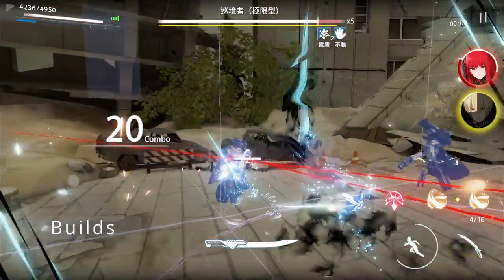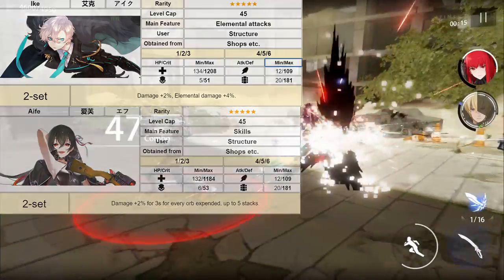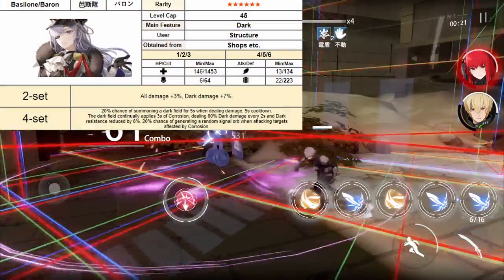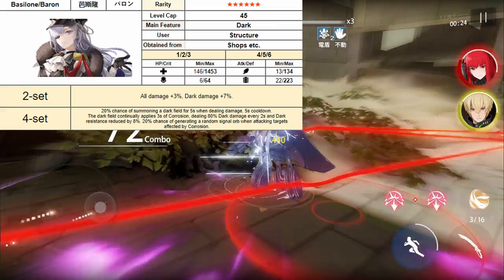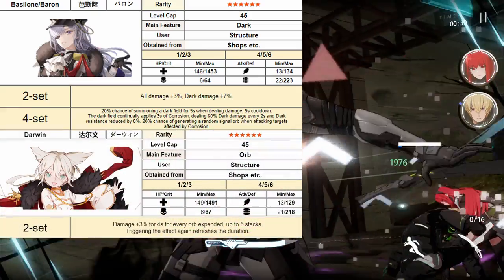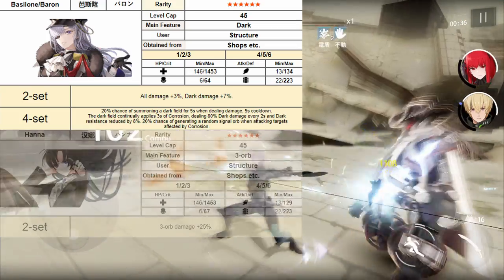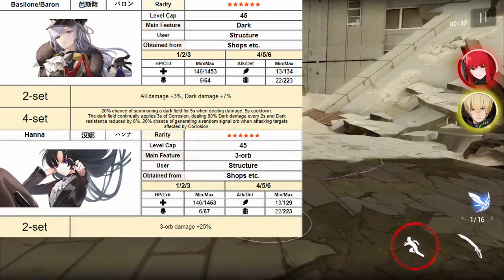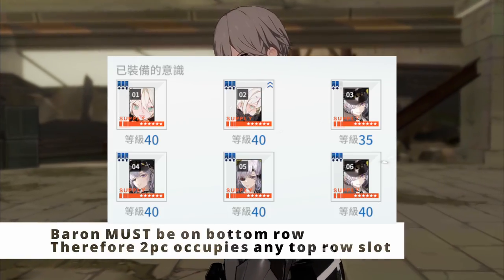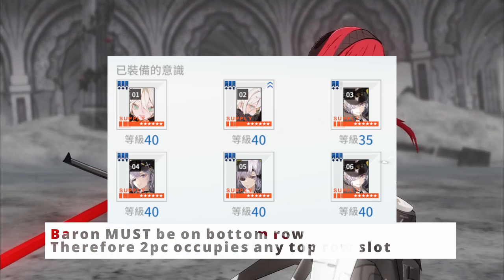For 5-star memories, 4-piece Ike is the go-to option, though you can run 2-piece Ike with 2-piece Ith as well. But this shouldn't matter much because during the Fallen Star event you should be able to easily obtain his signature 6-star memory set, the 4-piece Baron, which was made for dark type damage dealers and should be his main set regardless. For the 2-piece complement, you can run 2-piece Darwin for more damage, 2-piece Caudi for more spammable ultimates, or 2-piece Einstein for elemental shred. You have to run Baron in the bottom row no matter what to preserve base stats, and the 2-piece can occupy any 2 slots on the top row.